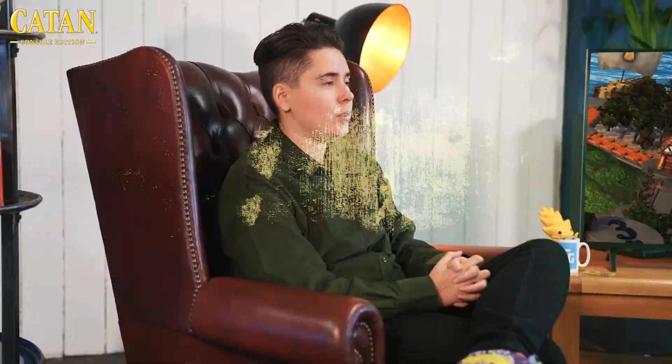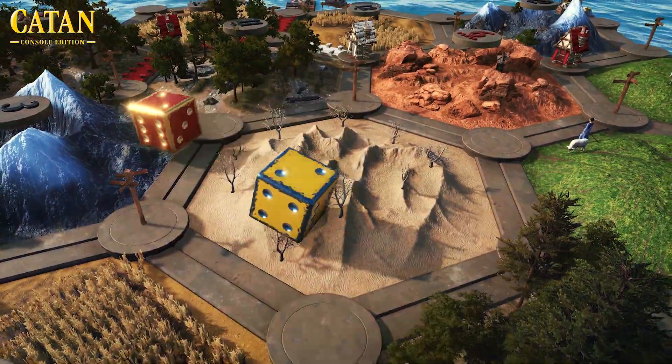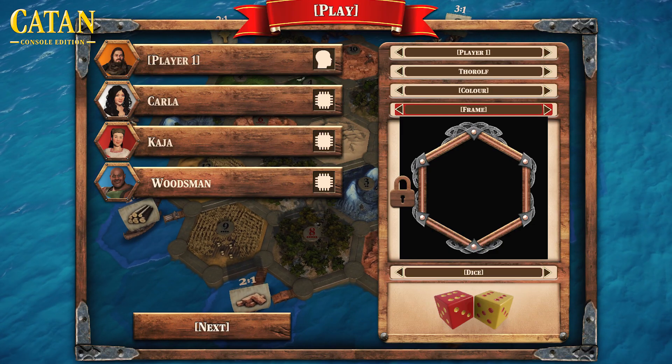You will also notice that there are challenges available. With these challenges, you'll be able to unlock rewards. These rewards include dice skins so that you can personalise the dice you play with, as well as character frames that you can use to show off a little bit in multiplayer and show how many games you've won.